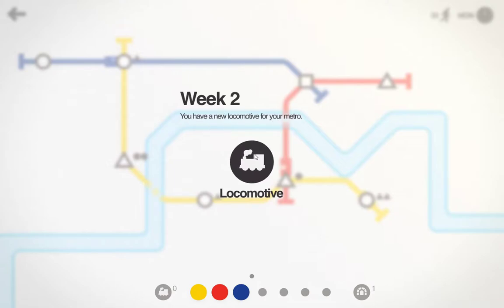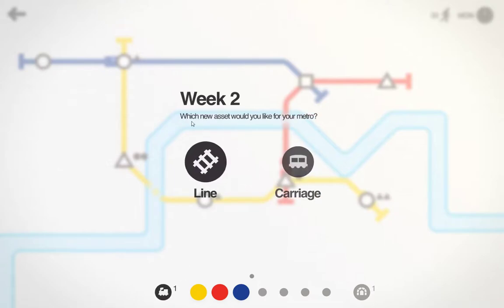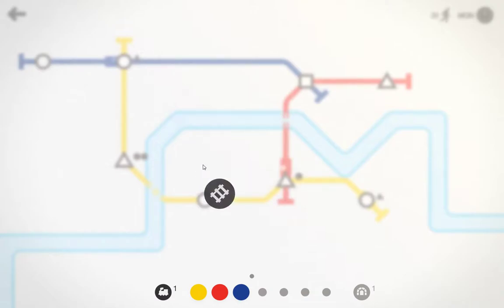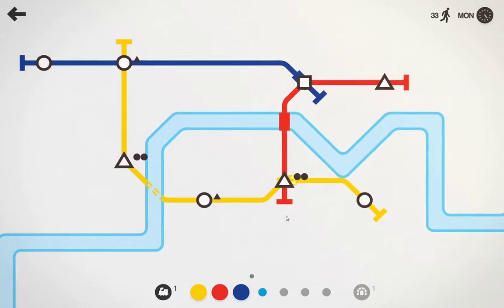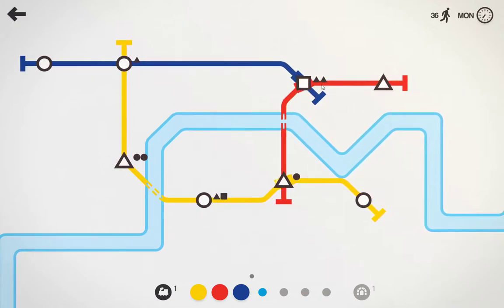We've received a new locomotive - that's kind of cool! What new asset would you like for your metro? We can get another line down here or a carriage. We don't have anything that's too long at the moment, so probably just another line to connect something would be nice. We'll go ahead and put that down. That line actually helps out a huge amount.